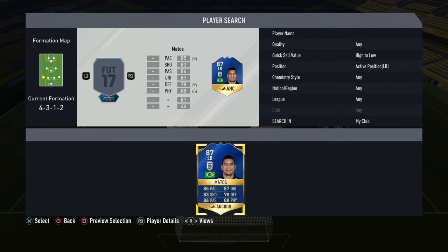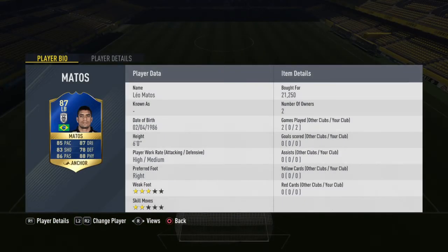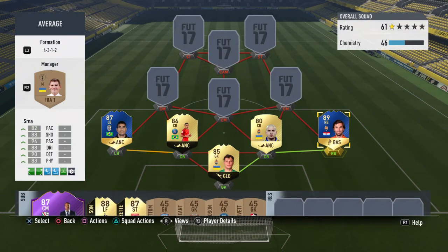Next up we have the second TOTS blue of the team. As soon as I saw this guy's card I knew I wanted to try him - Leo Matos. Really, really good. Good pace, a really good all-round card apart from that defending which is boosted by the anchor card. He's right footed which I didn't actually realise. His left foot feels so much better than a three star. I've been trying to build a team around him for a while, just trying to work out how I could get him and Serna into the team together, because they were the two that I really wanted to try.